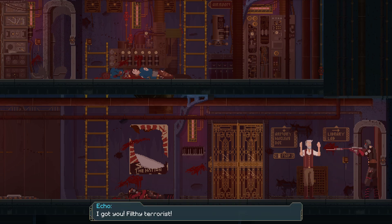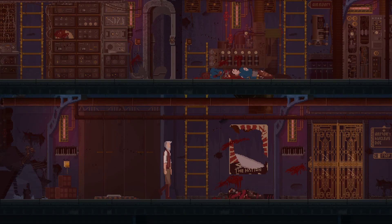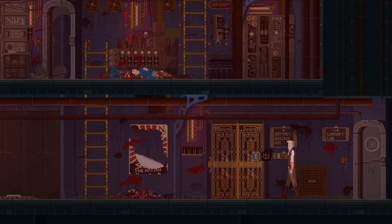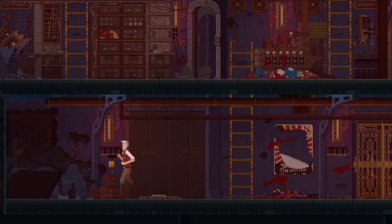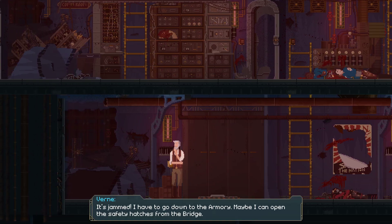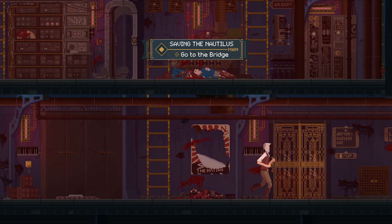I've got you, filthy terrorist! I so wanted to read a book - that's why, sorry. Let's just go to the armory without any more interruptions. It's jammed - I have to go down to the armory. Maybe I can open the safety hatches from the bridge. Oh my god - it's never ending.